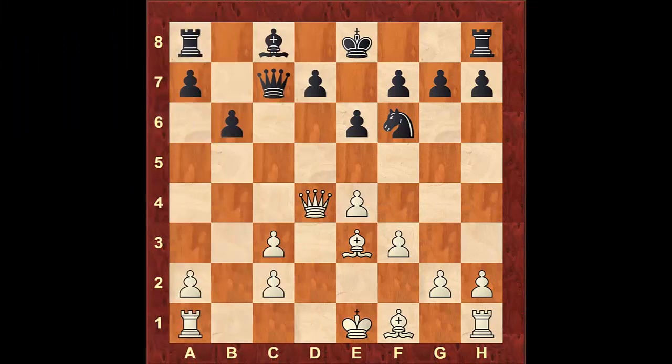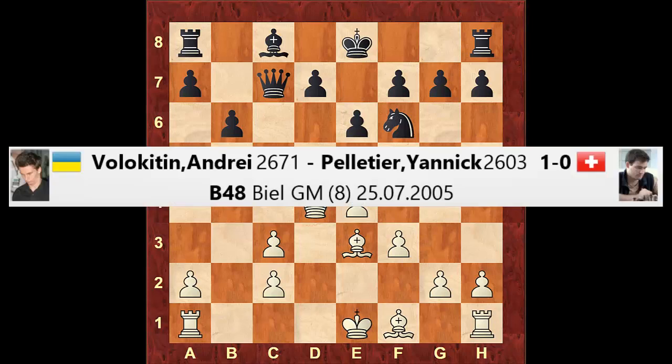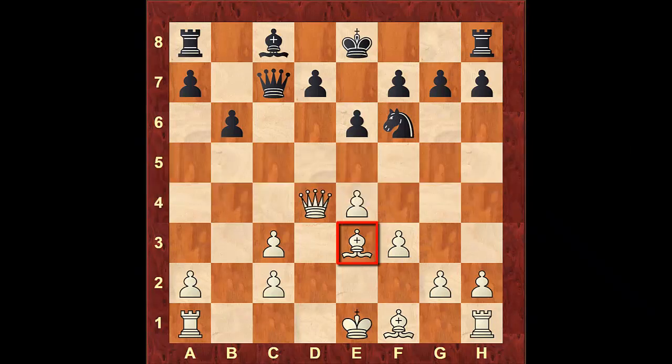Active bishops are nice, but at times they cover squares that are not as important because there's not much going on on those diagonals. In that case, you have to find or create something for them to do. The dream bishop is both useful and active — it covers a lot of ground but it's also serving a very specific, useful purpose. This position was reached after 10 moves in a game played by Vallecatine vs. Pelletier in 2005. White's dark square bishop is active in that it eyes two diagonals — the g1 to a7 and the c1 to h6.